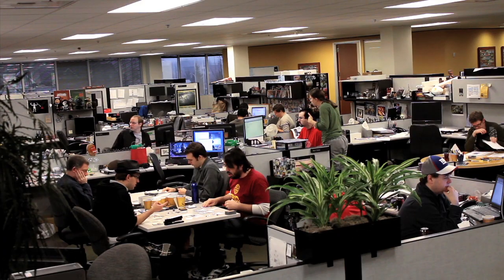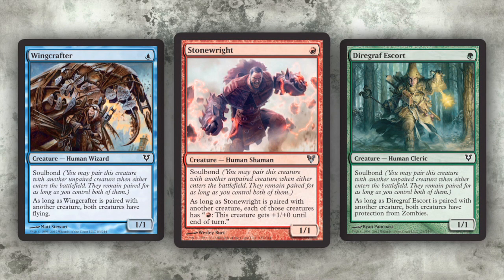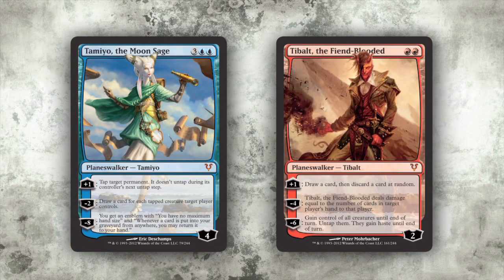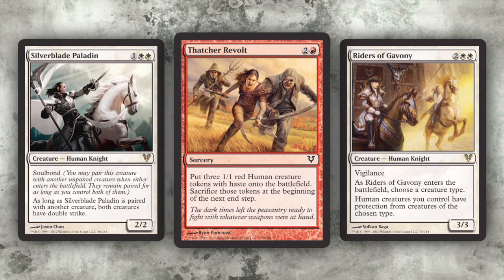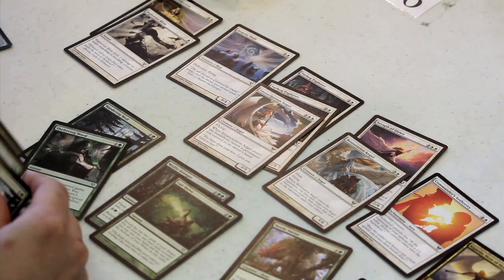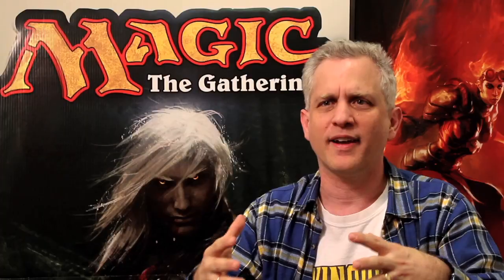So all said and done, design worked about 11 months on Avacyn Restored. It's a large set. In those 11 months, we tried a mechanic that didn't work — we tried a whole bunch of mechanics that didn't work. But we found our miracles. We got soulbond and made it work correctly. We got our planeswalkers. We figured out the balance so that Innistrad and Avacyn Restored had a nice balance between them. We came up with how to bring out humanities and make human tribal interesting in a different way. We did all these different things to really turn Avacyn Restored into the set it is today.